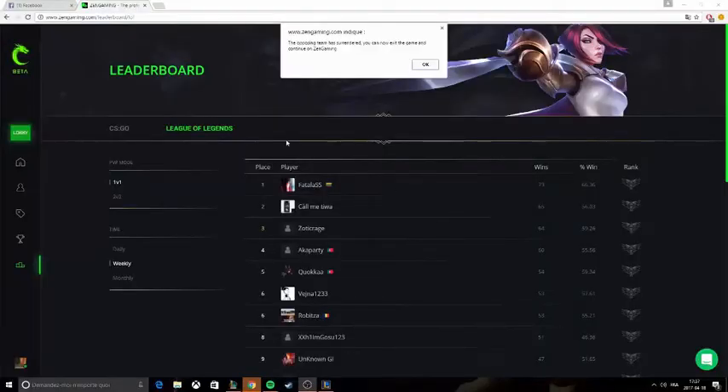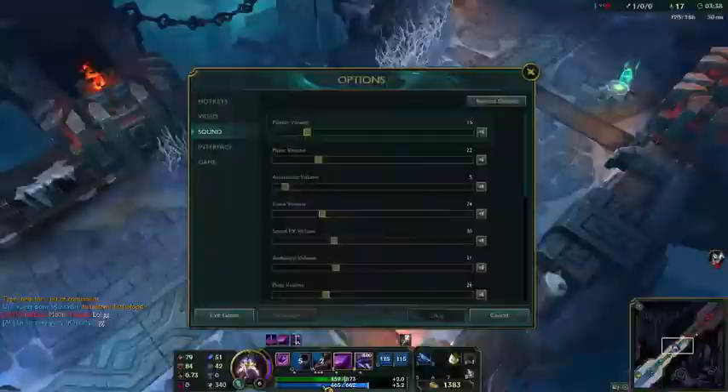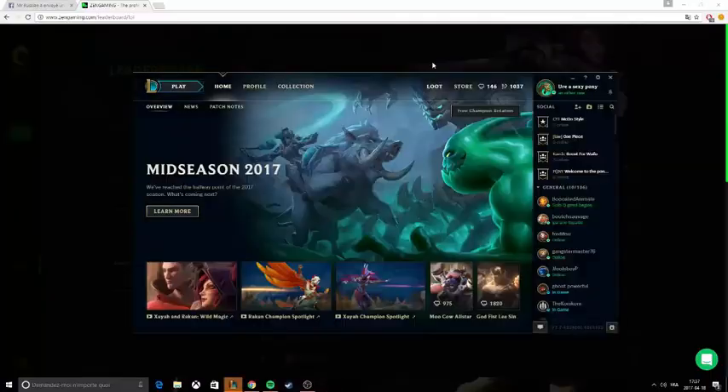The opponent team has surrendered. You can now exit the game and continue on Zen Gaming. You're good to go and you can just play another game, but we're gonna quit this first. That's it for the 1v1s — I'm gonna cut the video and show you what the 2v2s look like.